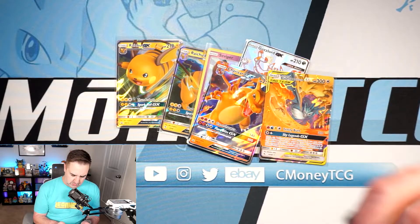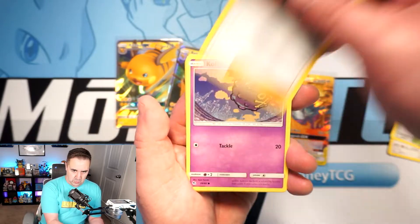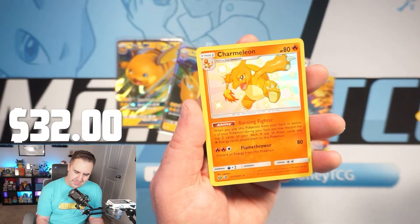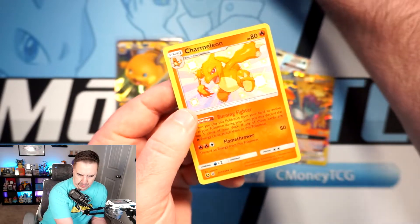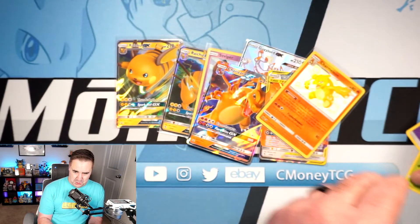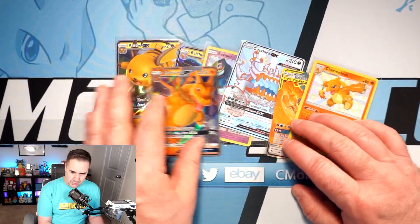One pack left to pull something good. We got the Guzzlord and the baby shiny, but nothing crazy — no heavy hitters from this most recent print run. Ekans, Scatterbug, Paras — and a shiny Charmeleon! That's a good hit. Not a full art shiny, but a good hit, along with a Lapras. Charmander, Eevee, and Charmeleon are the best baby shinies — this one's a little off-centered, but shiny Charmeleon was around $20 last I checked. It's always held its value as one of the best baby shinies by a mile.